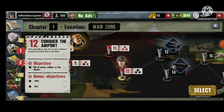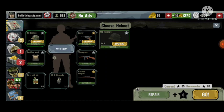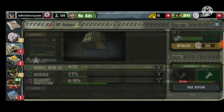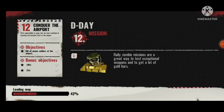We need to secure the location next to the airport and conquer the airport. I'm doing a free repair — there we go, it repaired everything. I need to do this M1 helmet upgrade. I never use a pistol, so I don't think there's any need to upgrade that. Let's go conquer the airport — kill all enemy soldiers at the airport.